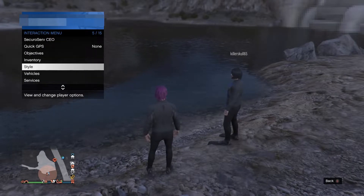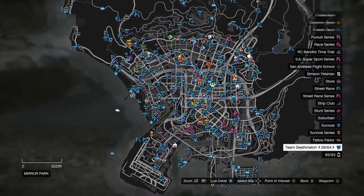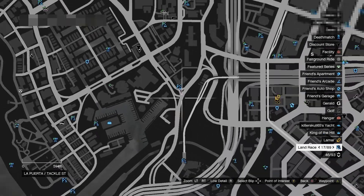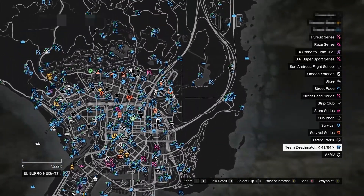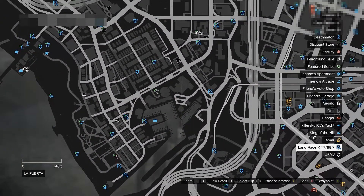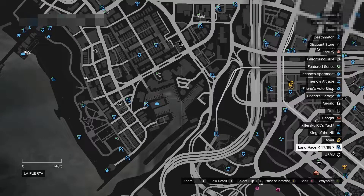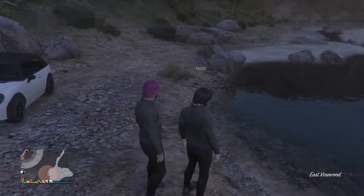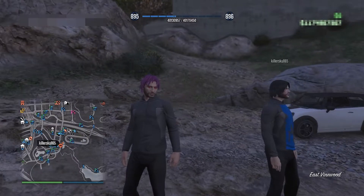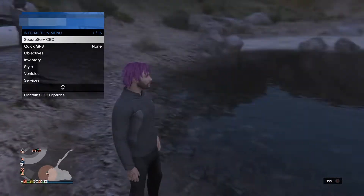The best place to do this is right here at the helipad by the casino. There's a little boat ramp thing — you just walk down, it's pretty easy. But we're doing it right here by the casino. You could do this anywhere; we just chose the casino because it's a pretty good place to do the gift cards to friends glitch.